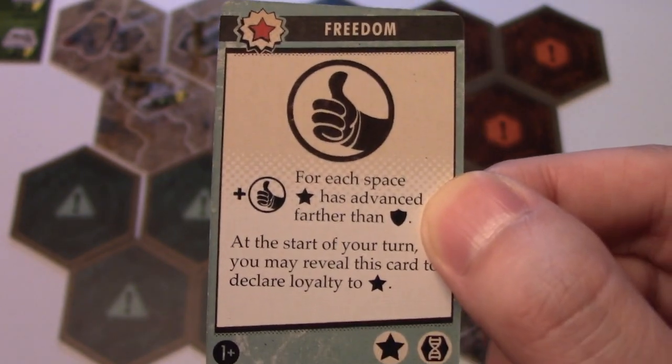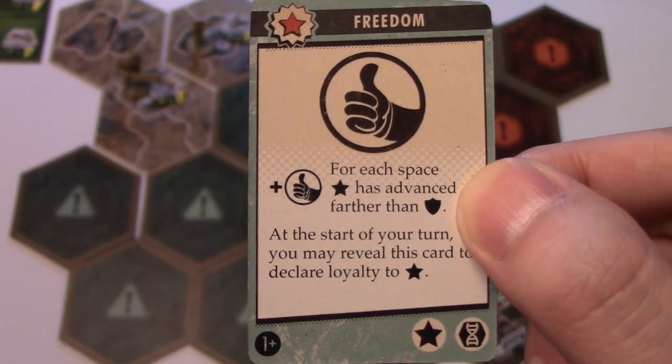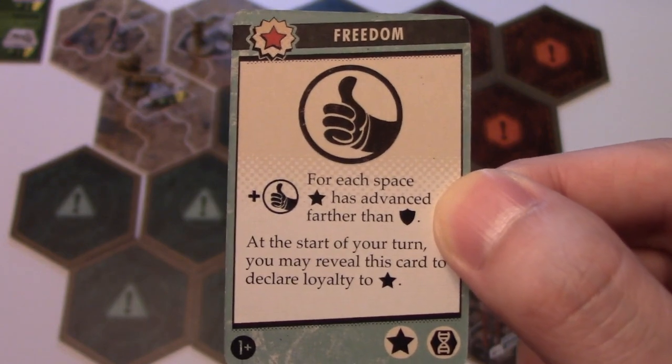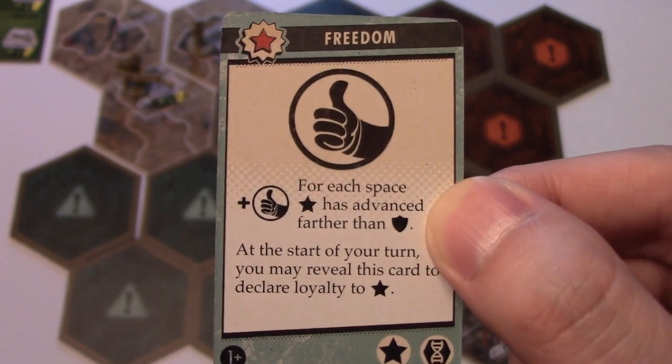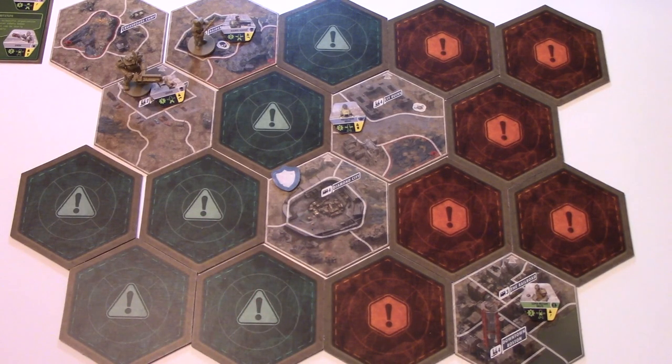You have to look at your agenda card and figure out how you're going to get influence points. This player is going to make their way to Diamond City to complete the story quest. But the Brotherhood Outcast player — we don't know what he's going to do. There's a high likelihood he'll attack that Looter on his next turn.